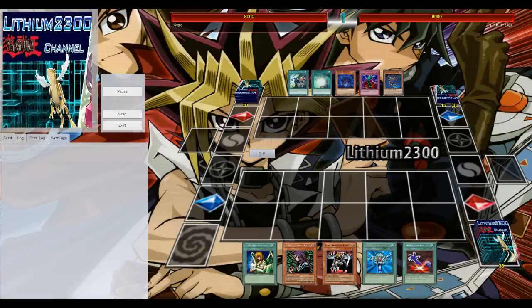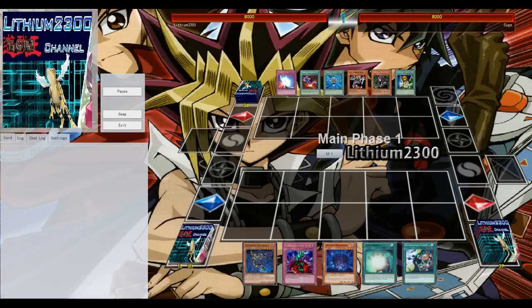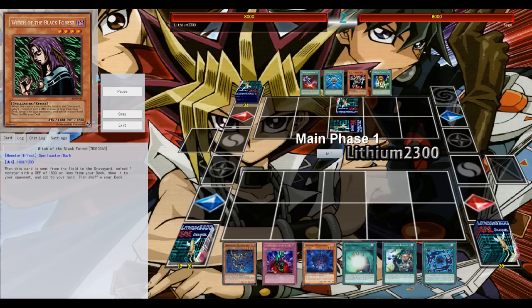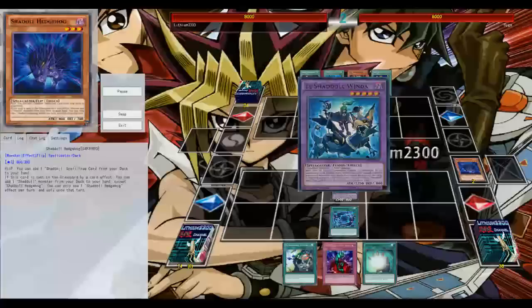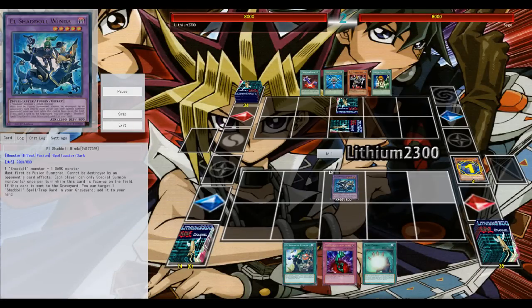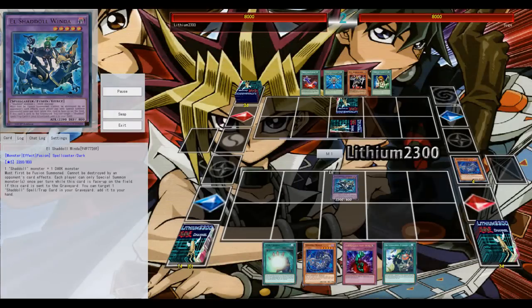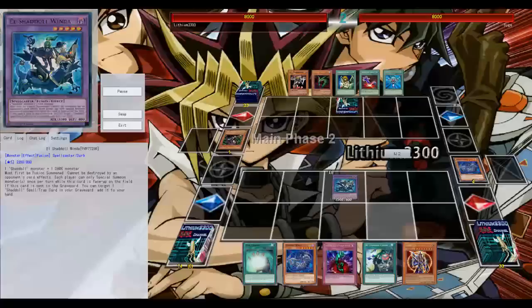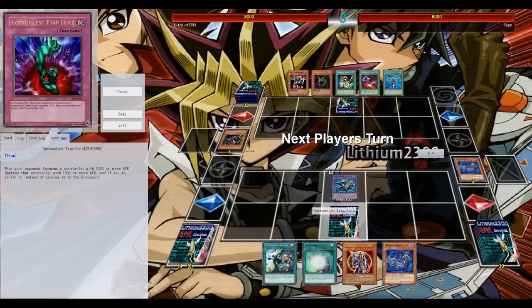Next opponent: Chaos Yata Lock — one of the bigger decks in the Cross Banlist Cup because it's pretty much a banlist-adult deck. He gets a great start again. I go for Winda — Winda is decent against this deck, pretty much brutalizing Monster Reborn since it has quite a few special summons, and something like Rakaki or Dark Hole isn't that useful against Winda.